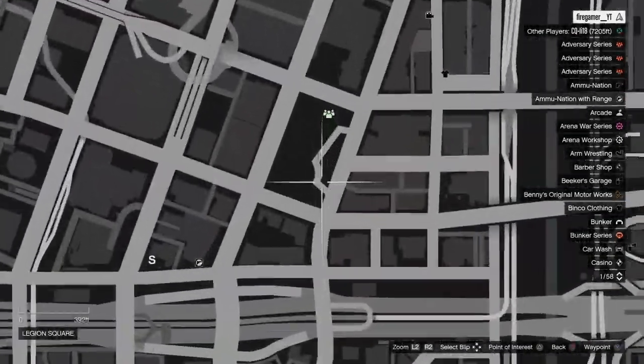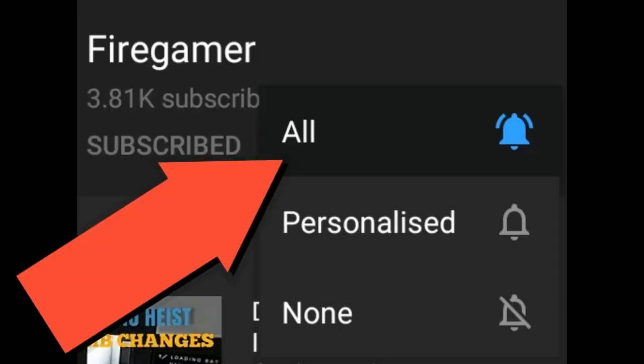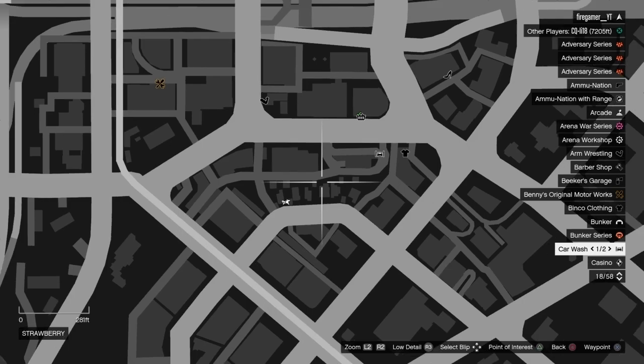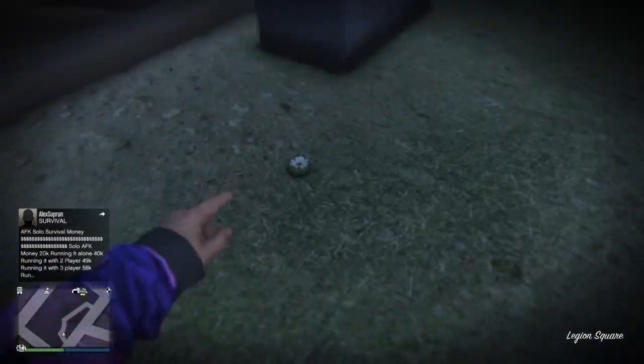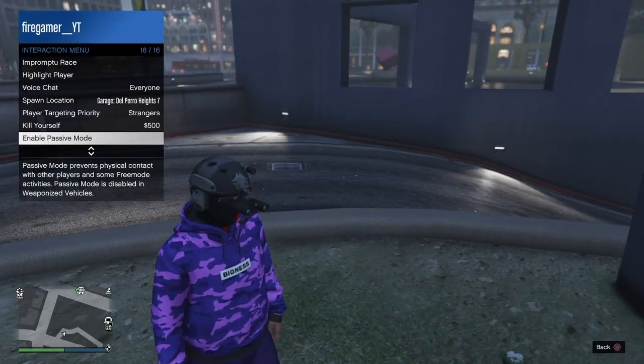Before the video starts guys, all I ask from you is to just drop a like on this video, subscribe to the channel if you're new, and turn on the post notifications. So that means whenever I upload a GTA Online glitch video, you guys can receive a notification. If you guys aren't going to turn on the post notification after subscribing, there is no point of subscribing. And right now, let's get right into it.